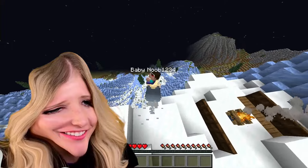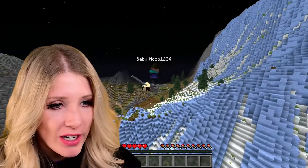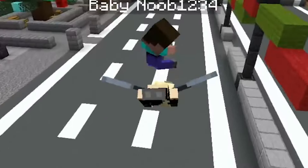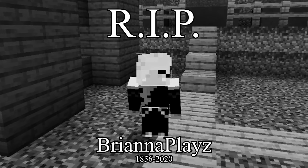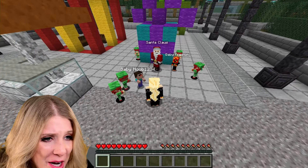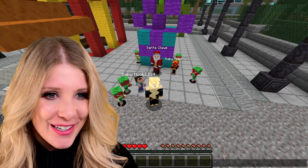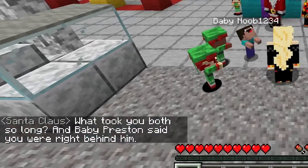I don't know where I'm going. Where do I land? It's like a Christmas town. I am glad I had to jump off the side of a cliff. That was a bumpy landing. Wait — what? Santa Claus is with Baby Preston and he says, 'There you are.' He knows me. I feel kind of famous right now. What took you both so long? Baby Preston said I was right behind him. You escaped a moving train, Baby Preston — that is terrible. Jerry, you're in trouble!